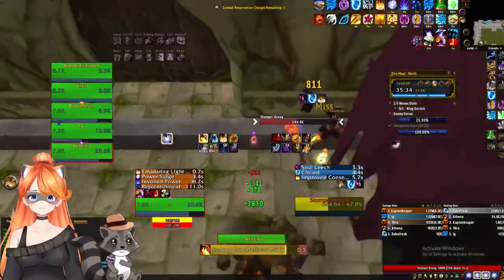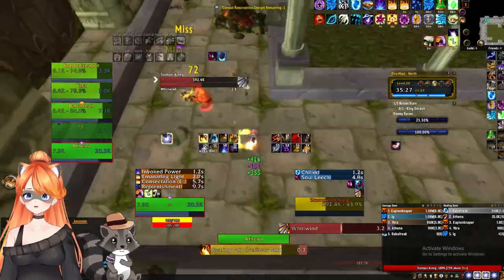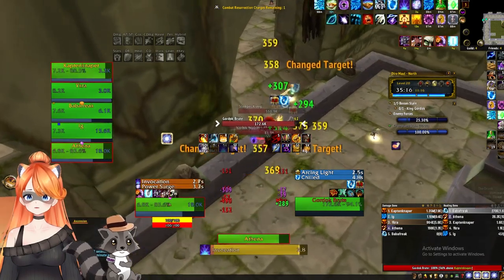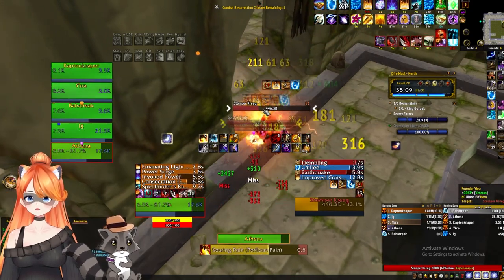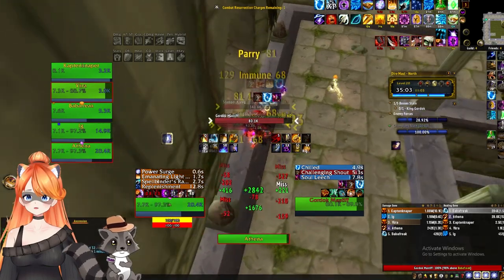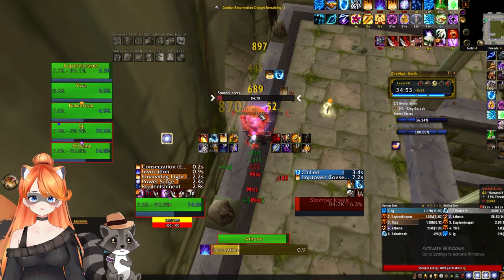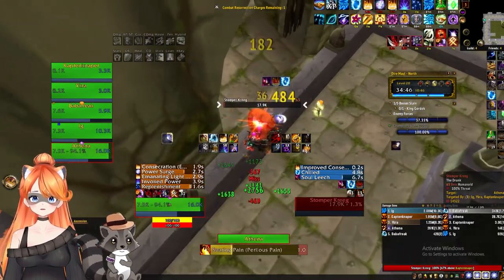Now we're moving Stomper — we don't want to ever stop. Always optimize as much as you can. With Stomper, we're going to grab more trash. Baba grabs the next set of trash for me as well. Now there's a champion here, which is an interesting moment. Normally when you do this route, the timing doesn't line up well. What happens is when you're doing these bosses, you'll do all this trash — that's all within the parameters of what we want. However, there's a patrolling patrol champion coming by that we'll get to as soon as this pack is dead, and it actually lines up perfectly, which is unusual.